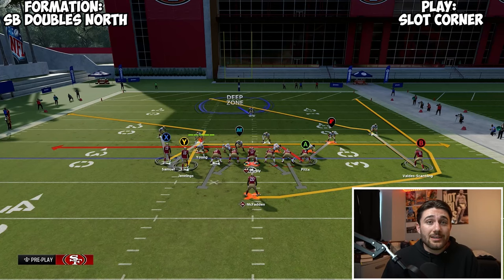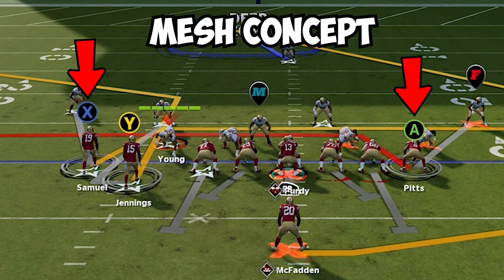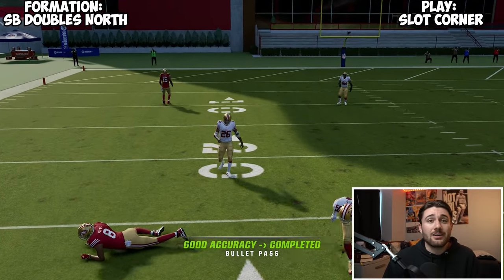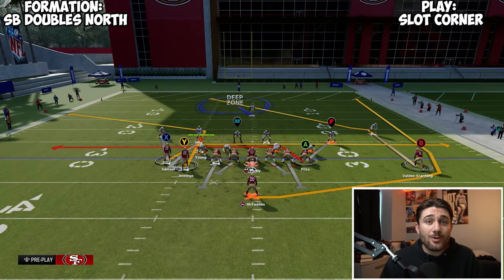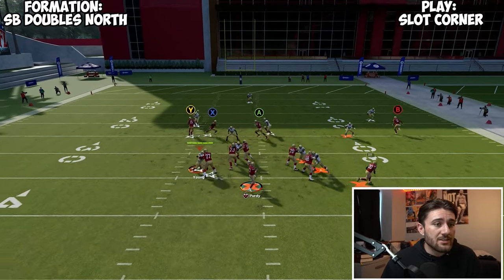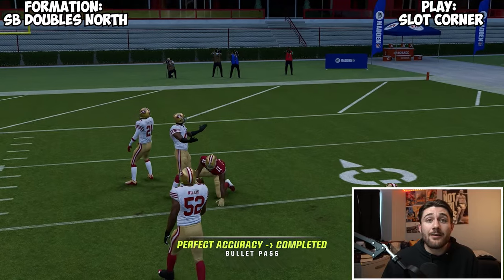Another thing I like about putting Debo on a drag is we actually get a meshing concept between Debo and tight end Kyle Pitts — that is another great man-beating concept. If we snap it, Pitts gets open and we can hit that in front of the linebacker in case the corner doesn't get open. The last part of this play I'd like to mention is the outside receiver on the right — he gets a really good man-beating post. If we have single coverage, we throw that puppy inside, click on, and catch the ball.